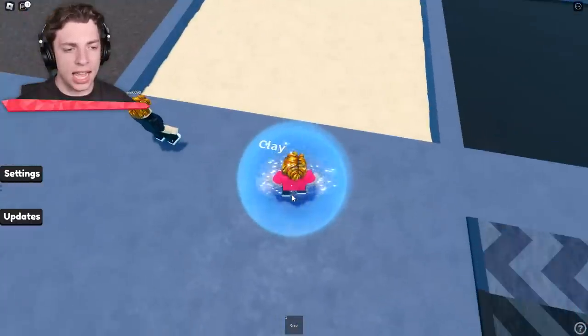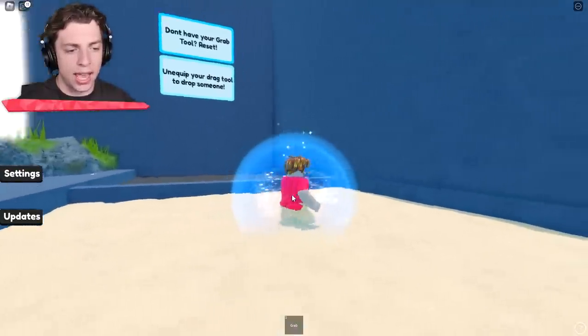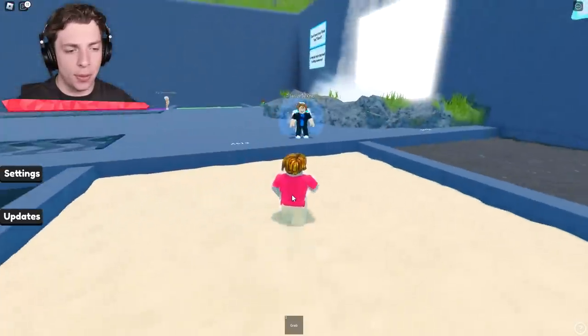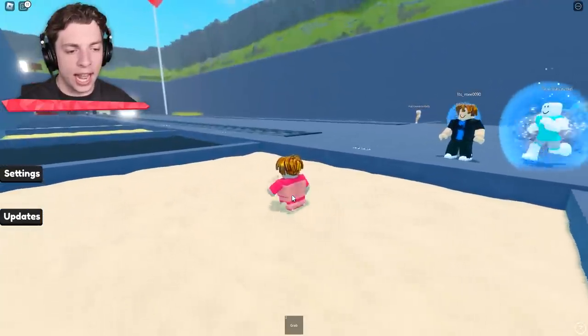Next up, we have clay. Let's see how similar this is to quicksand. So you kind of walk through it. You can sort of stay on the top, but if you stand still, you do sink a little bit. But if you walk again, you can kind of get out.